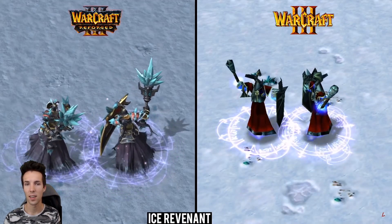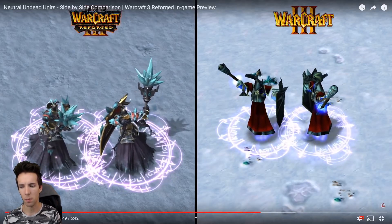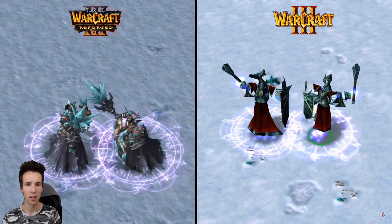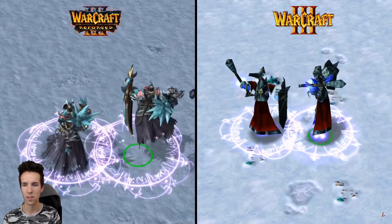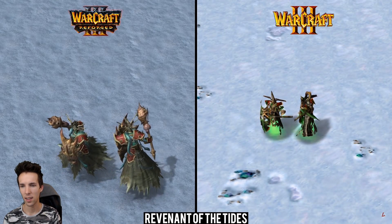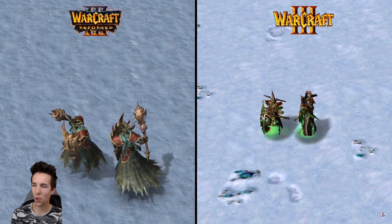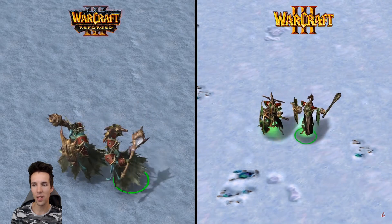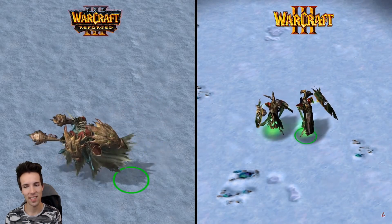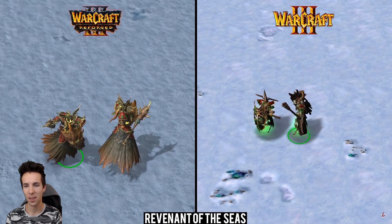Here's the ice revenant — this one might be level eight. Looks like vampiric aura. Or is it revenant of the tides? There again those seashells. Man, they put so much work into all these units that are not part of the multiplayer, which is what I mostly play. So much hidden work — when they started undertaking the Reforged project.